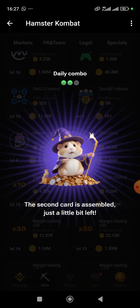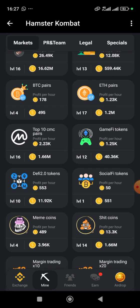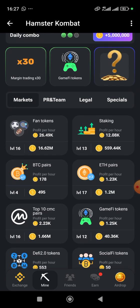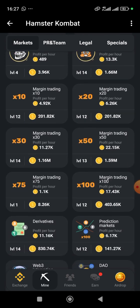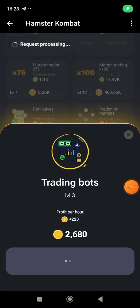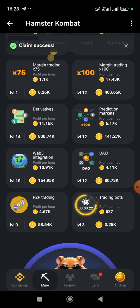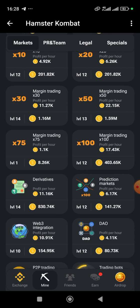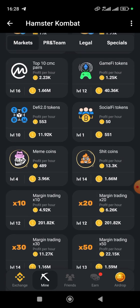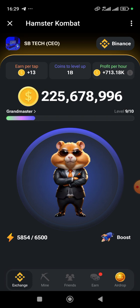Remember, Margin Trading can be found on the Market. We're still searching for the last combo that will get us the 5 million. Everything is found on the Market — you collect Trading Bots, Margin Trading times 3, times 30, and then the last one is Game Five token. Now let's march forward to the cipher.